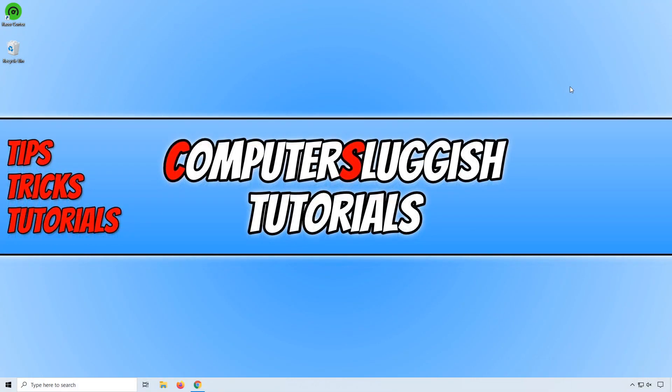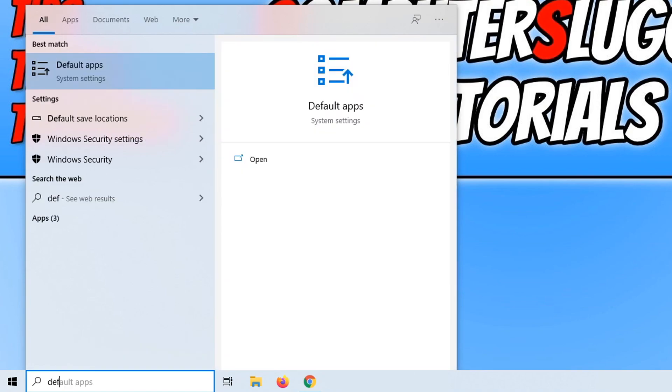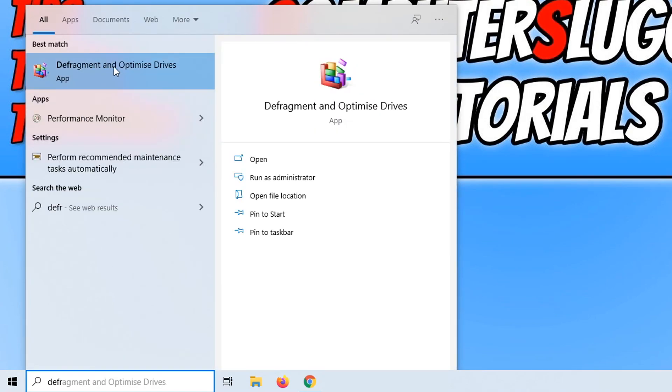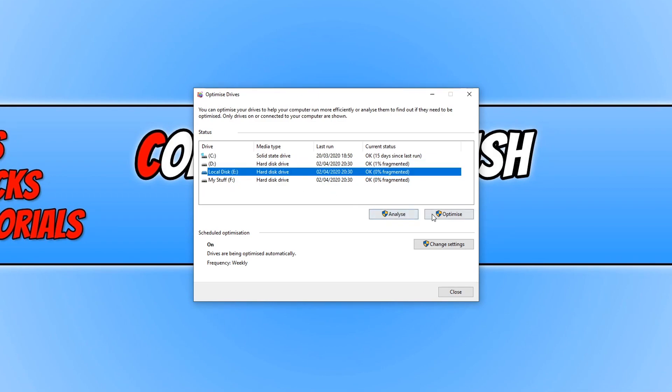If you're still having problems with Call of Duty, go back to Windows and type in defrag in the bottom left hand corner. Open up Defragment and Optimize Drives and optimize your drives. Go through each drive and press optimize — just keep in mind it could take a while depending on how big your drive is.